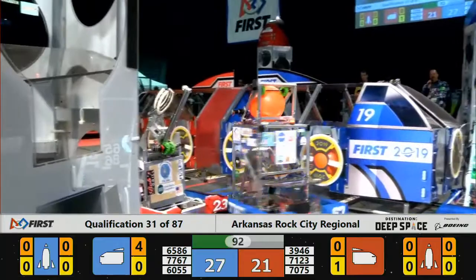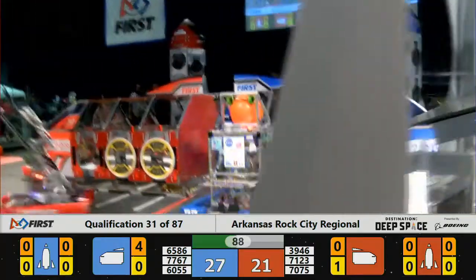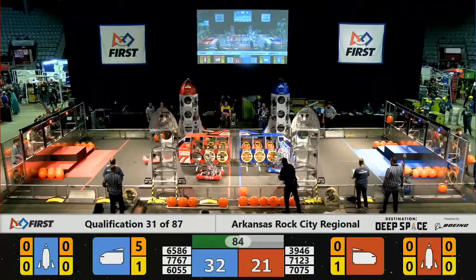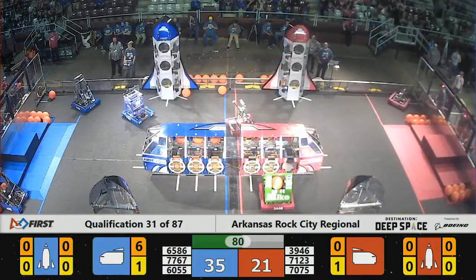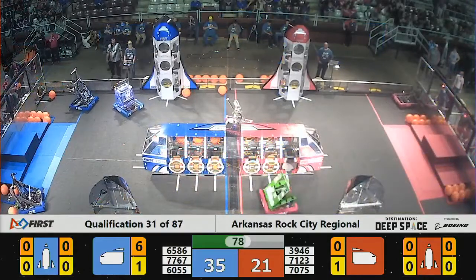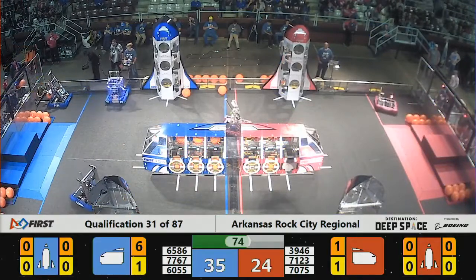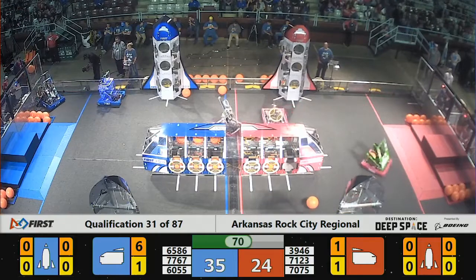Cargo collected, Boss getting ready for delivery. Up and in for Boss, nicely done. Up and in for their Alliance partner on the Blue Alliance. And that was Team 77-67, the Rock City Robots putting some cargo in. Do see some debris on the field — we'll see if that's going to cause a problem further on in the match.